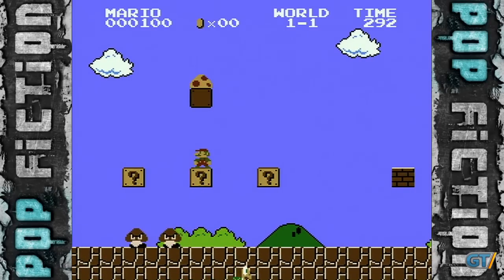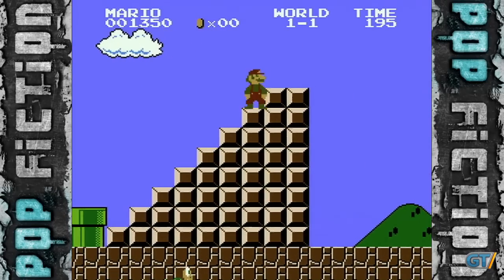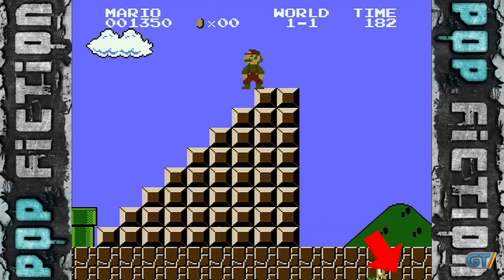Be sure to get the mushroom on your way to turn into Super Mario, or else this won't work. When the turtle is roughly on the fourth block away from the pole, begin to make your jump, and if you timed it correctly, you'll see Mario make a bounce like he hit the turtle in mid-air, and will clear the flagpole.